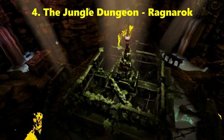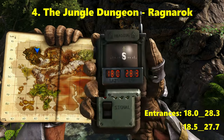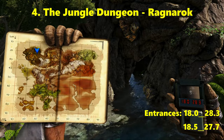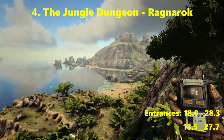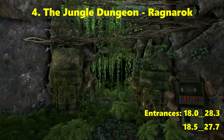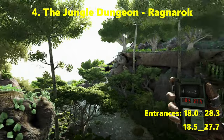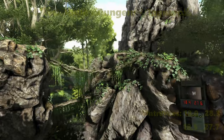There are two entrances to the front of the cave. The first entrance is located at 18.0 latitude, 28.3 longitude. The second entrance is at 18.5 latitude, 27.7 longitude.